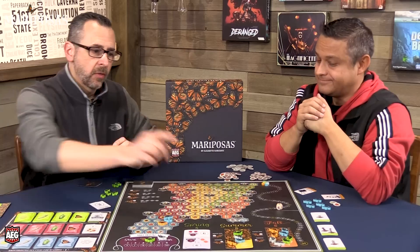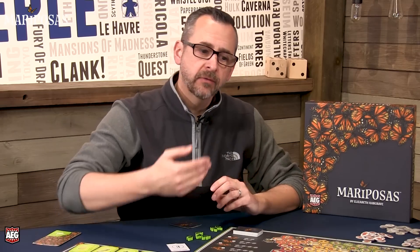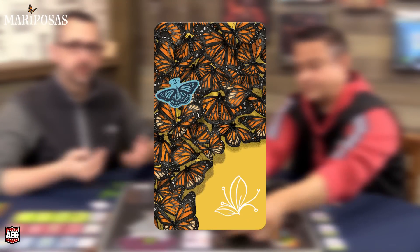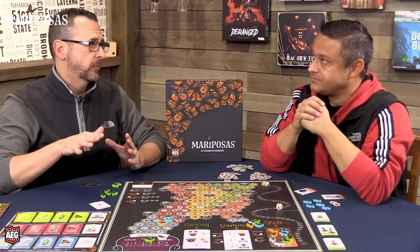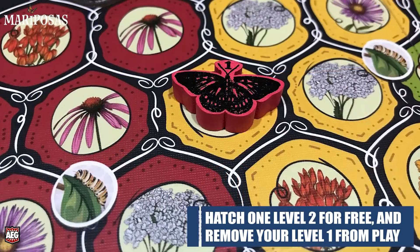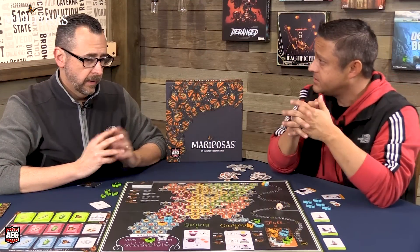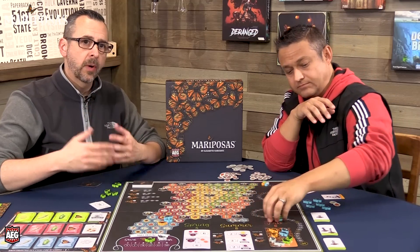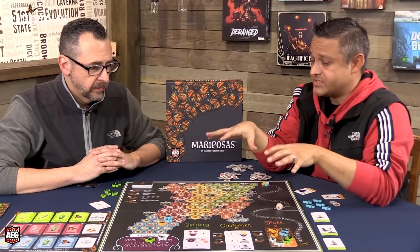Scoring those cards might not set you up for the next season's card though. The summer and fall scoring cards hold butterflies — one per player and two per player respectively — and you must remove your butterflies from those cards when you breed. Once all butterflies are removed, that card flips, revealing upcoming scoring. At the end of spring, all level-one butterflies die and are removed, but you can breed a two from your supply before that happens.